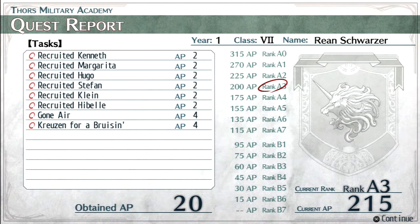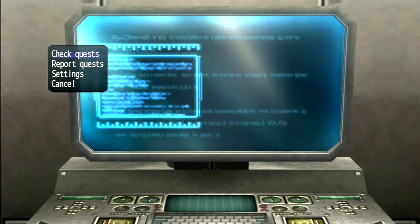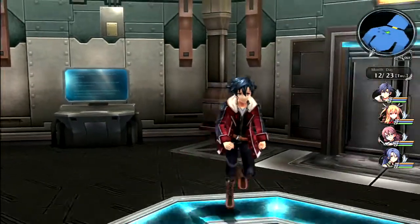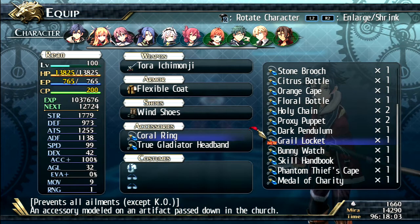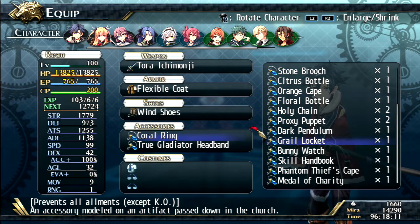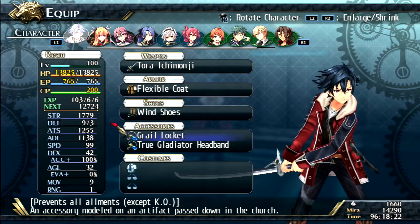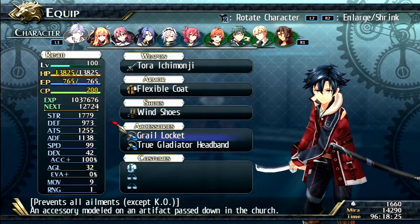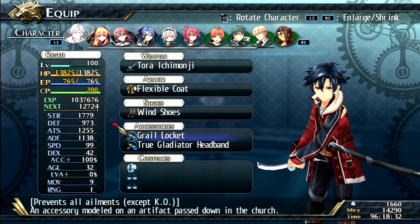It's all because we recruited everyone — Kenneth, Margarita, Hugo, Stefan, Klein, and Hibble. 'Gone Air' and 'Cruising for a Cruising' were the two side quests. Adios, Captain Sexy! Now let's check out the Grail Locket — 'prevents all elements except KO.' Holy shit, that's great! It's an accessory, artifact passed down from the church. We are definitely equipping that on Rean. It's pretty much like Ribbons in Final Fantasy — prevents all debuffs except KO. Definitely worth doing these quests.